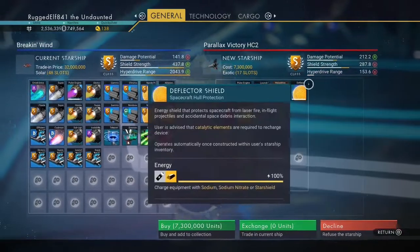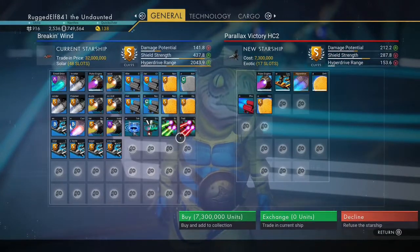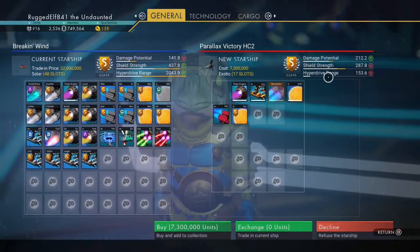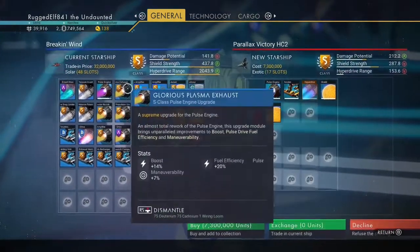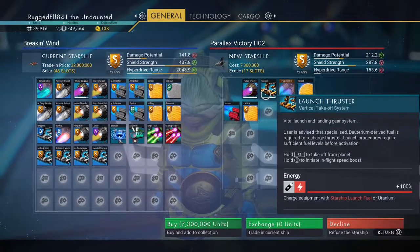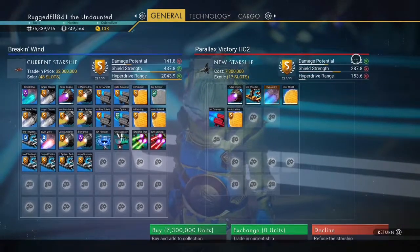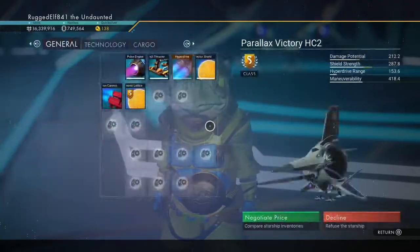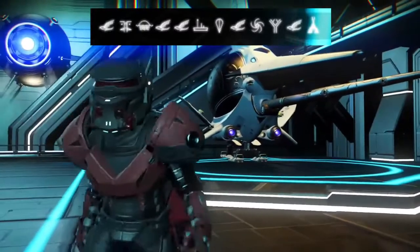But all the stats — I got a fully loaded ship and all the stats are great, except for the hyperdrive. The initial damage potential: I have full setups on my photon cannon, and this just has the photon cannon, but it's stronger than what mine is. So these are awesome little ships — you want to get yourself one of these.